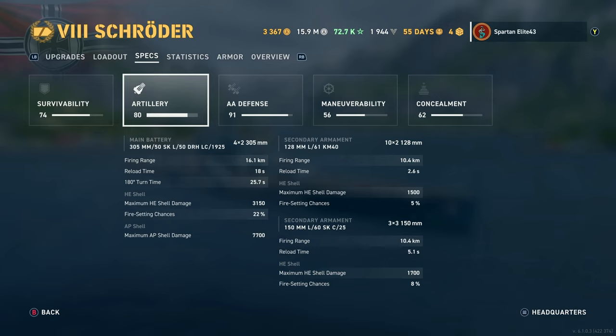The 360-degree turret tends to get to where you need it most of the time, whereas the fourth turret will take half a year to turn around. Maximum HE shell damage is 3,150 with a 22% chance to set fires — which seems a little bit low. AP shell maximum damage is 7,700. Remember these are 305s. I thought 22% sounded a little bit low considering 203mm guns can brush up against that, and we're 100mm larger, so you'd think we'd have a bit more fire chance. However, secondaries are what this ship is all about.